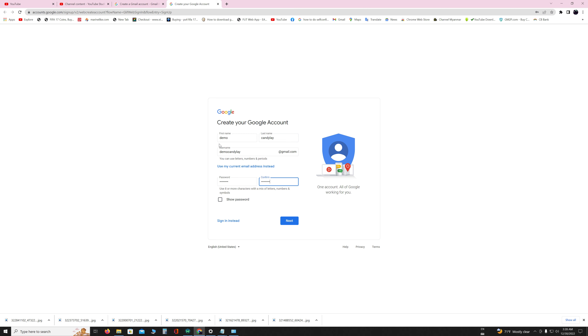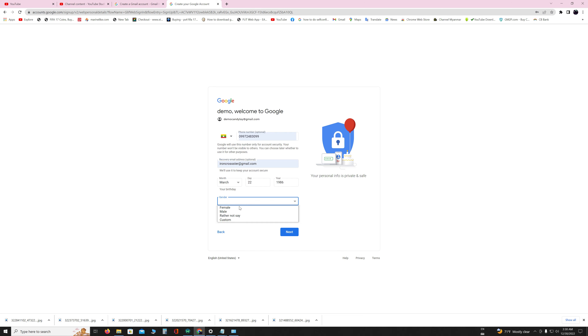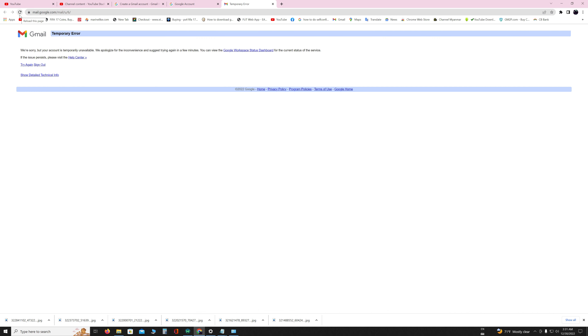So you need to create a new email account first. Go to Google and search for Gmail sign up, then create your Google account or Gmail by providing your personal information. After you create your Gmail account, you need to open your PS4 or PS4 Pro.